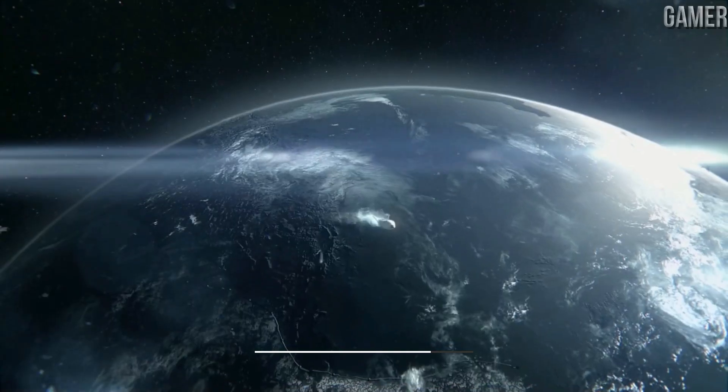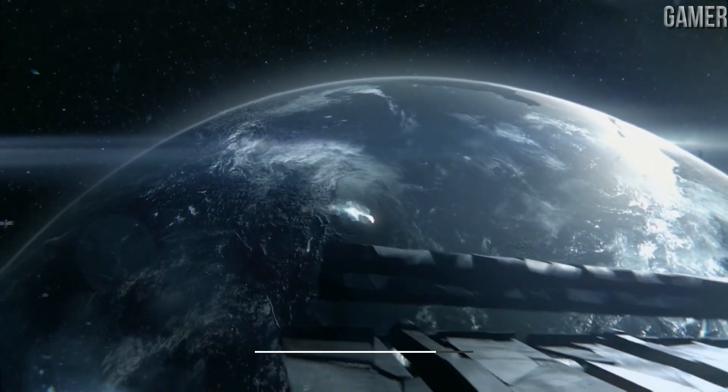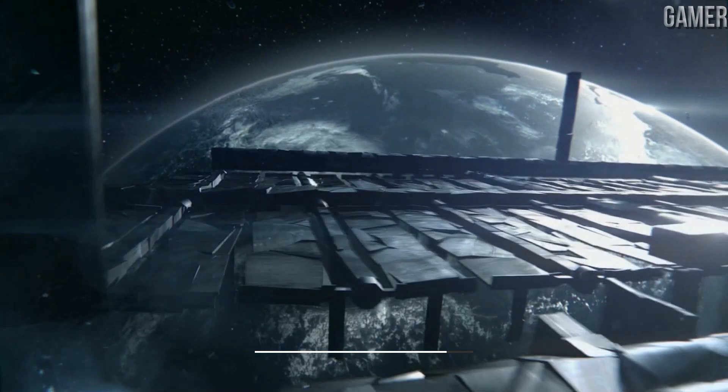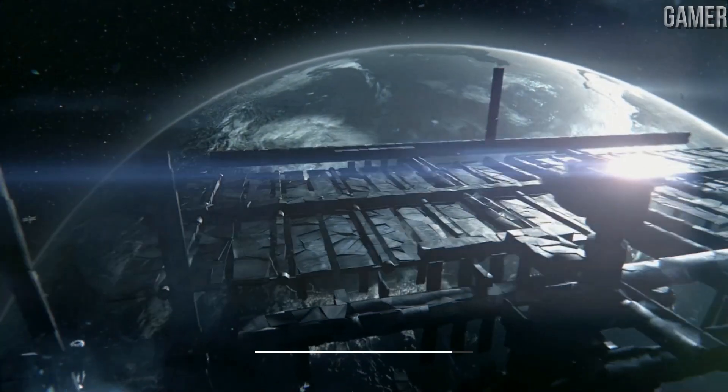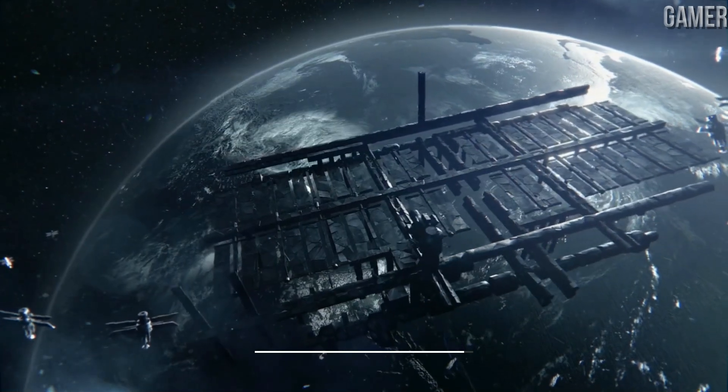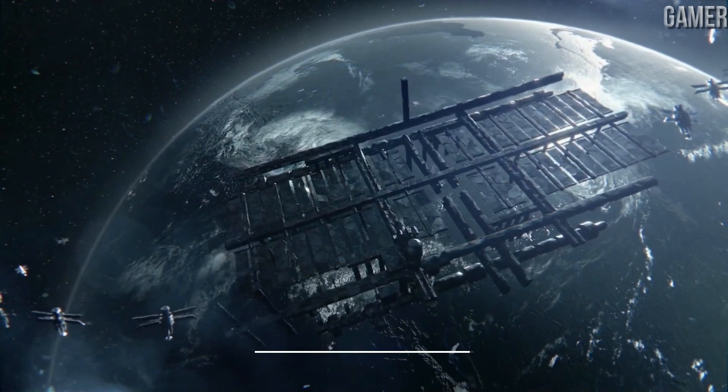Icarus Axle, this is command. You should have visual on the stage here. It's big. Command, there's a whole ring of Federation satellites and they're all powering up. Axle, this is Merrick. We won't last long down here.